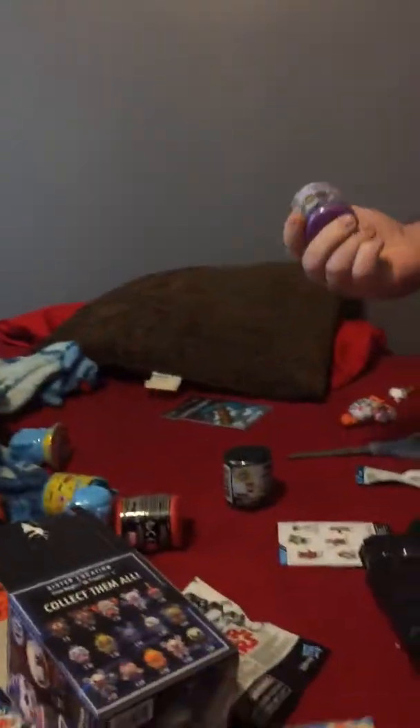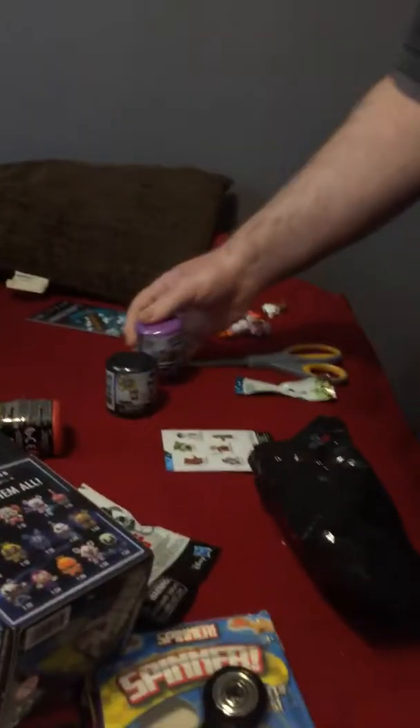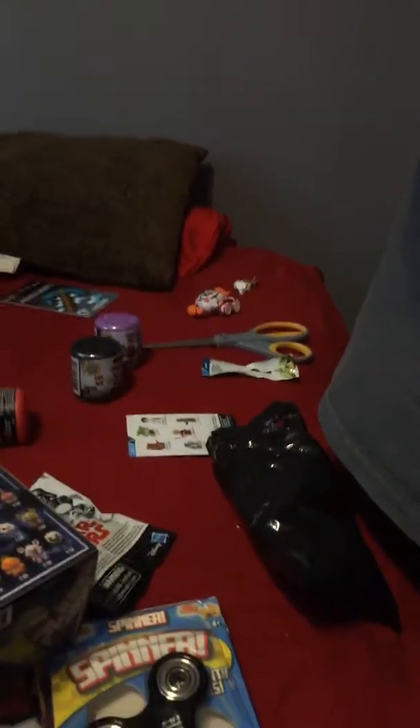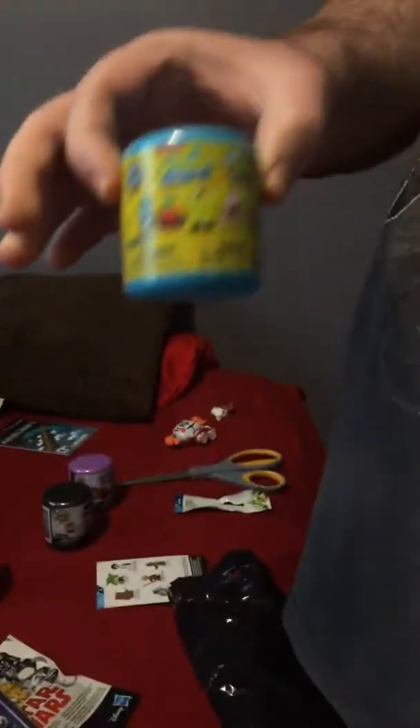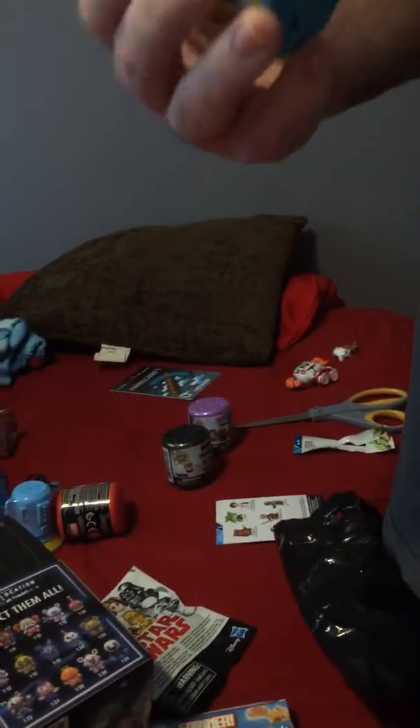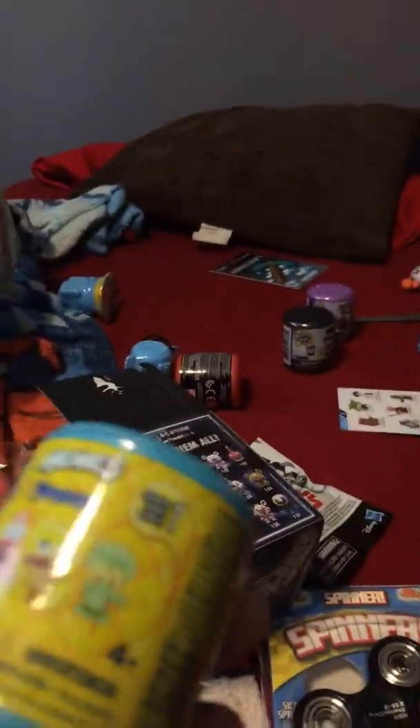Spongebob! Now these are squishies. So you can get Spongebob. You can get Mr. Krabs, the lifeguard, two versions of Spongebob, Patrick, and Squidward.